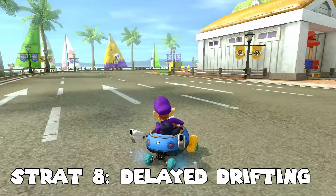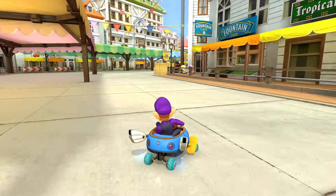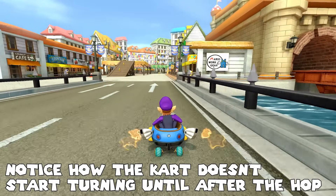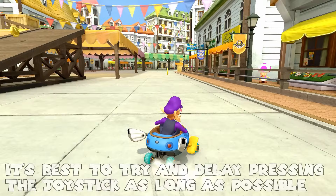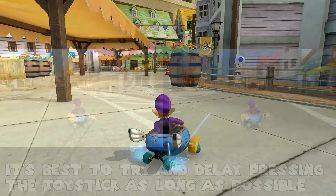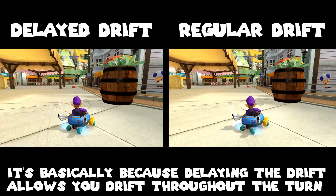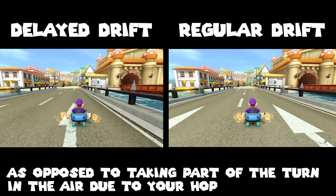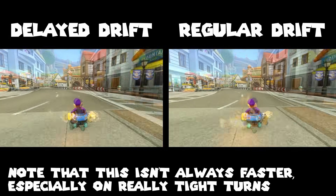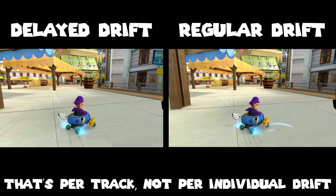Technique number eight is delayed drifting. Most of the time you'll start your drifts by doing a little hop — if you hold down a direction on the joystick when you hop, you'll start turning immediately and be in the drift when you land. An alternative is to start the drift with a neutral hop and delay pressing any direction on the joystick until right before you land. This allows you to build up mini turbos just a little bit faster, which lets you take better lines and spend less time drifting. According to pianist15, who holds top times in basically every no item speedrun category, it generally saves between about 0.3 and 0.5 seconds on most courses on 200cc.